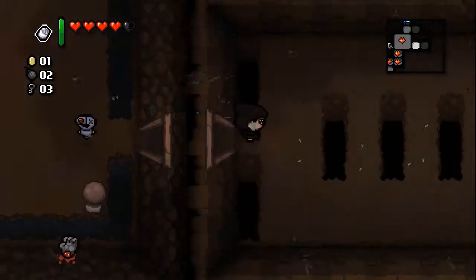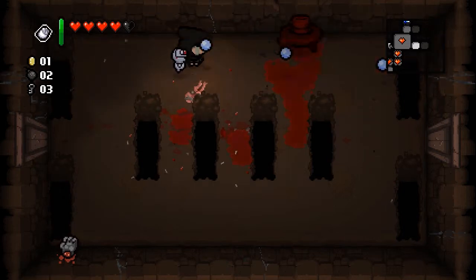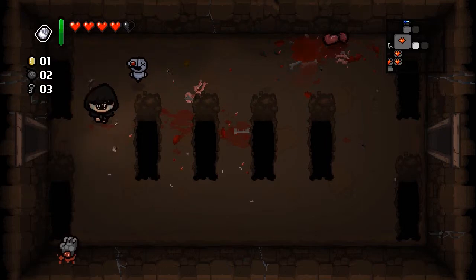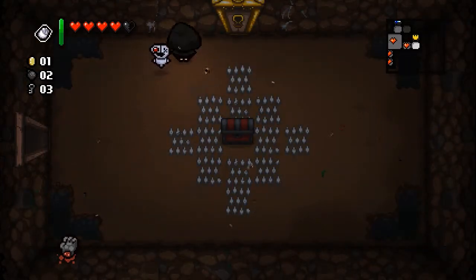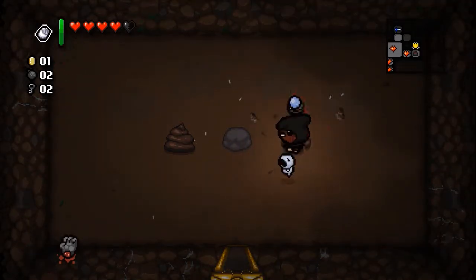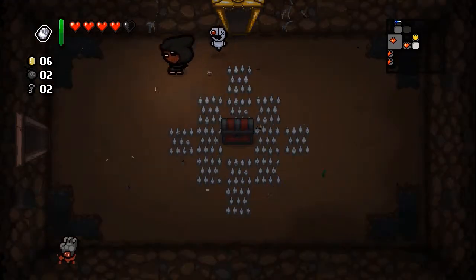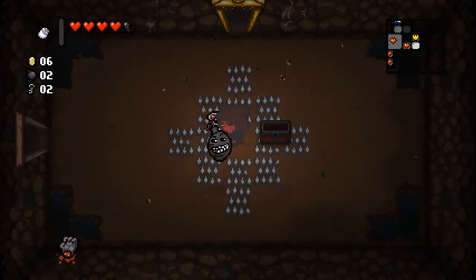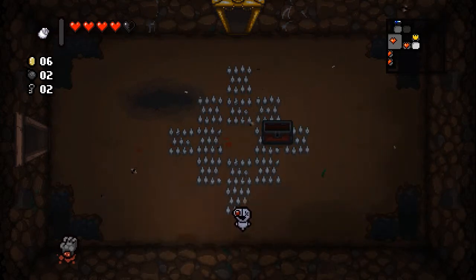It should hopefully be over here. Some double hearts for us and there's our item room. We can't fly. Chemical Peel - damage up, a little bigger tears for us. Troll bomb again - not worth it.